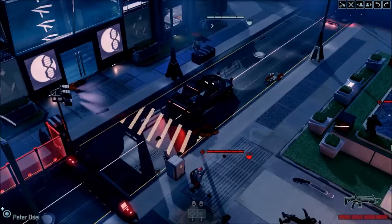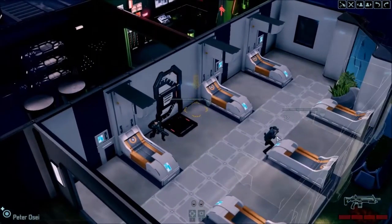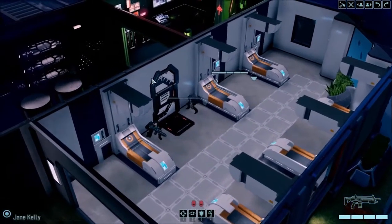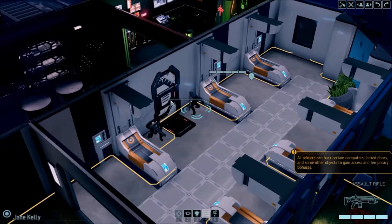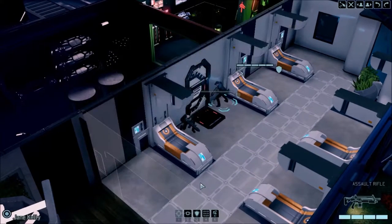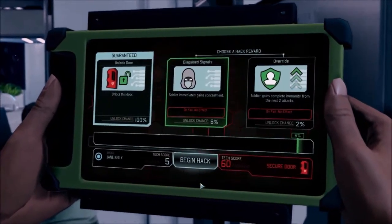Missed — but again, it's the tutorial, so it's meant to be scripted. Now I've breached this open. You should be able to cut right through the door's security protocol — they were never expecting anyone to get this close. Soldiers can hack certain computers, lock doors, and some objects to gain access and temporary bonuses. Hack it — hack the planet!